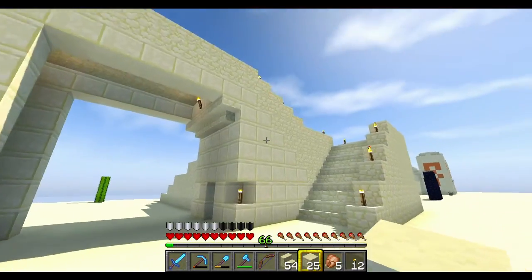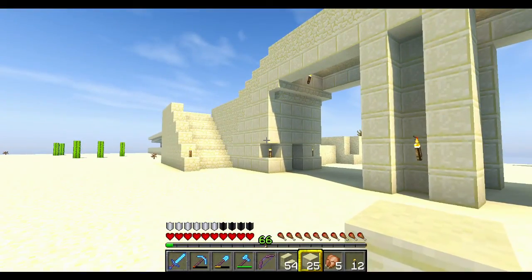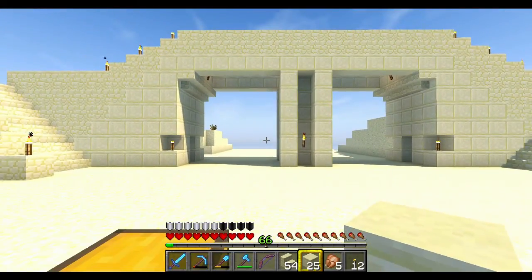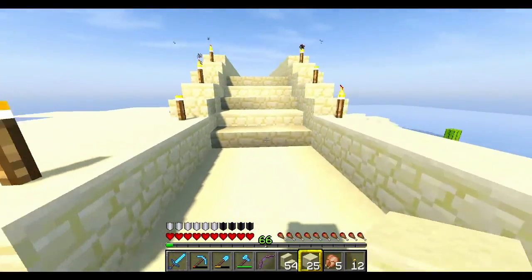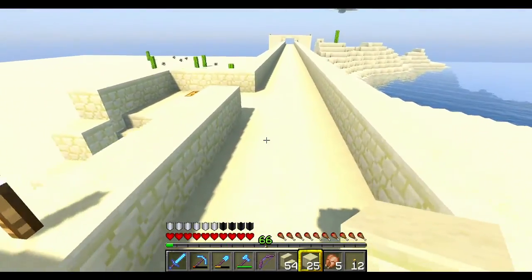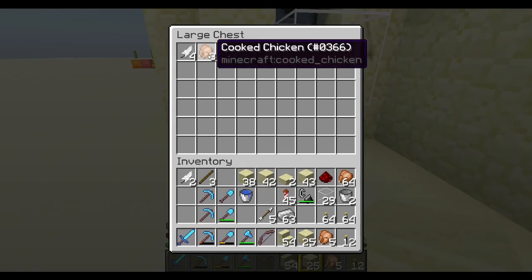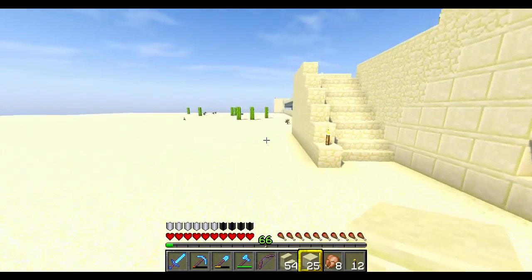Alright, there you have it - the bridge is done. I went ahead and added a little bit of smooth stone going down with some upside-down stairs to frame it out a little bit better. I miscalculated in my initial building because these are now six blocks wide and I only wanted them to be five, but that's fine - it makes it look a little less boxy. Up here same old thing: stairs going up, a nice little area in the middle, and stairs going down. The chickens are producing chickens - I've been hearing the dispensers popping out eggs, and we do have a steady flow of chicken to keep us going.